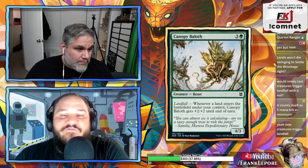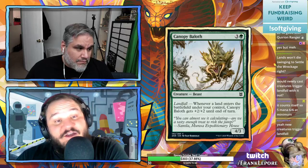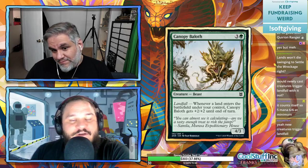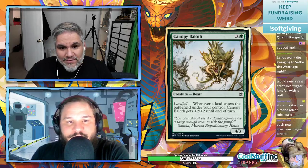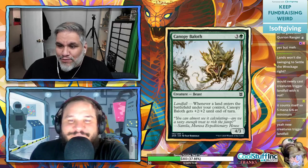It's like Crushing Canopy but better, because Crushing Canopy was destroy enchantment or creature with flying, and now you have artifacts added. It's literally an upgrade to an existing Magic card that wasn't terrible. New creatures trigger landfall — I don't think I'm playing a five-drop in my landfall deck, though the Avenger of Zendikar exists.